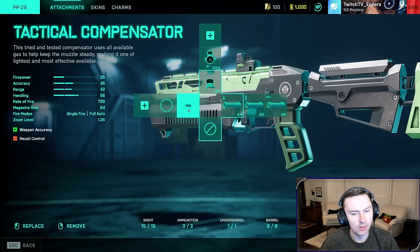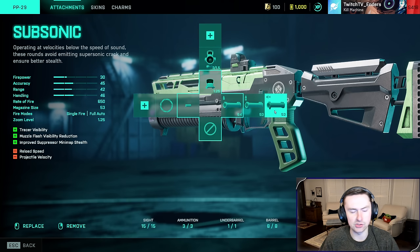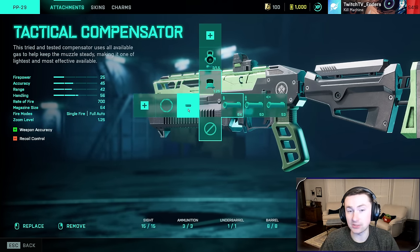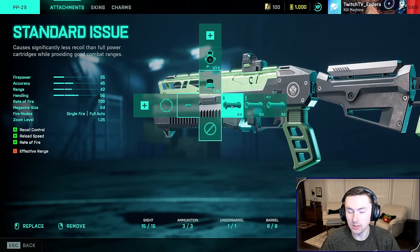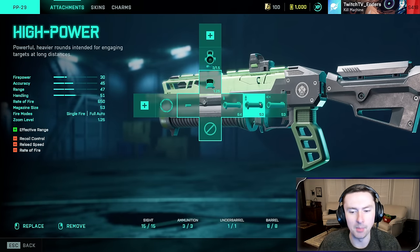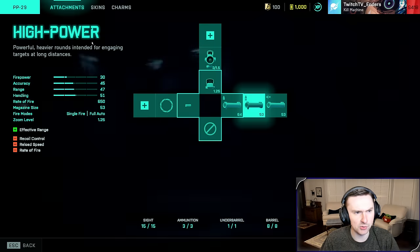It's super accurate, doesn't have much recoil, really easy weapon setup, and really good ammo types. You have the ability to switch to subsonic with a suppressor for that mini-map stealth thing, although I would not recommend using a suppressor. I would recommend either a tactical compensator or factory barrel. Standard issue ammo for your main ammo type, filling up the other slots with high power and subsonic — high power priority over subsonic.